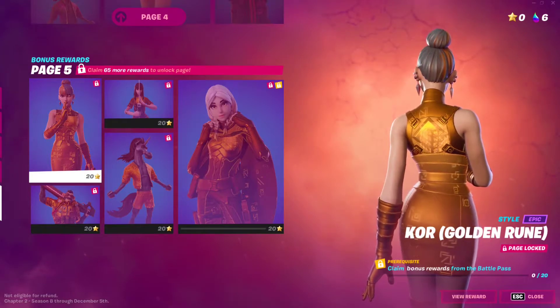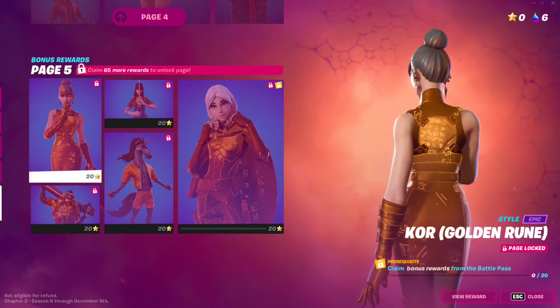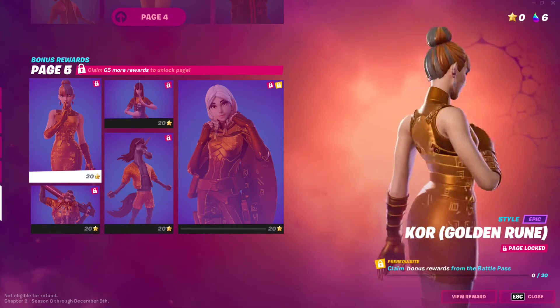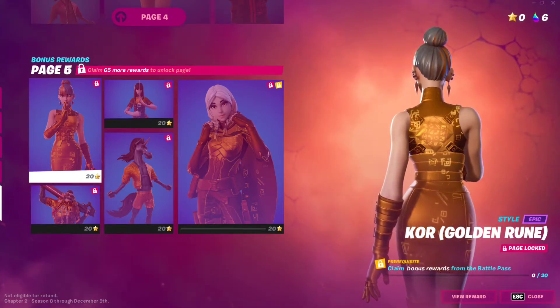The clothes have these animated golden runes going up them, which is super nice. And for the final touch, we have the golden Queen Kevin — this Kevin right here.